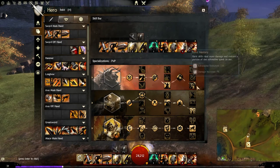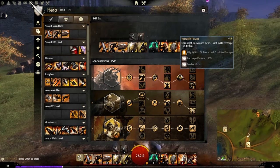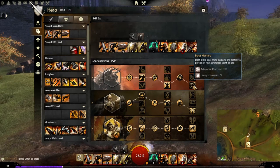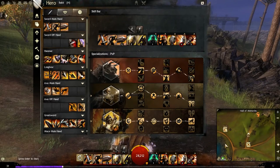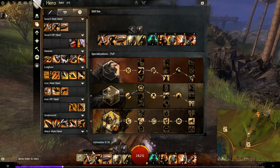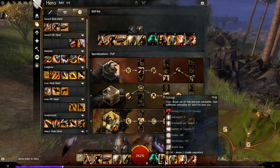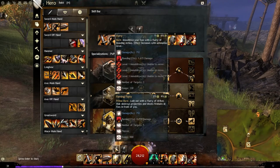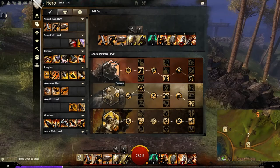Brawler's Recovery removes conditions on weapon swap — since this build doesn't have much condition removal, you really rely on weapon swaps to cleanse. Weapon swapping also grants might, which increases condition damage. Burst skills recharge 15% faster. Burst Mastery restores 33% of adrenaline used after a burst skill — effectively returning one full bar — which you can top off with Outrage, Shattering Blow, or Sundering Leap to stay at full adrenaline.